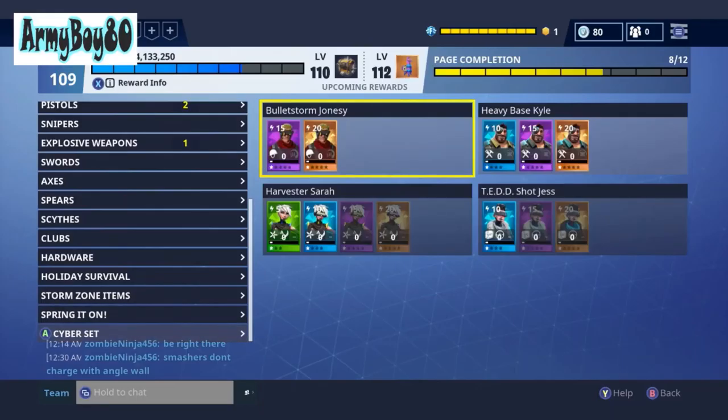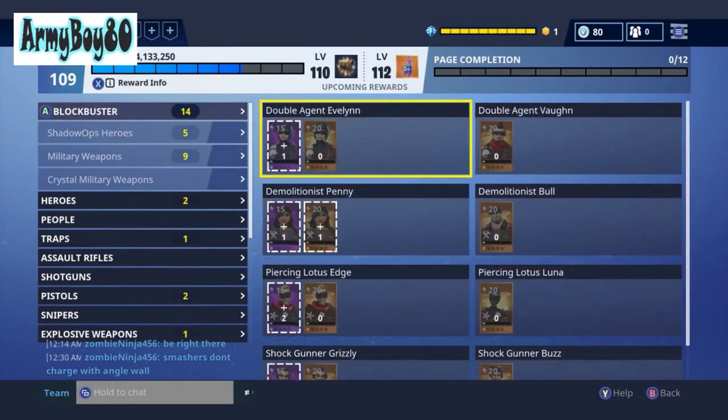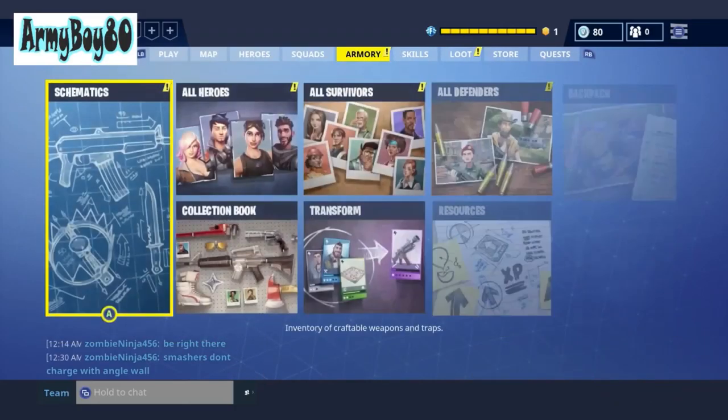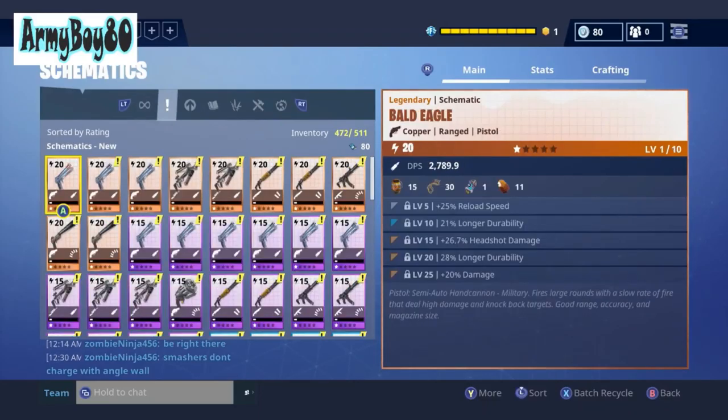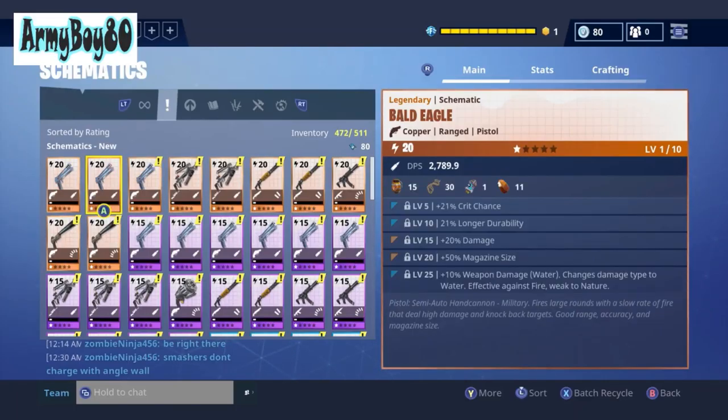A lot of that stuff I'm not even putting in the collection book. This one here is at 109, almost 110. I only have a few things I can actually slot, depending on if I actually want to slot them or if I have doubles. Let's get into some weapon rolls — no energy, no crit hit or damage.